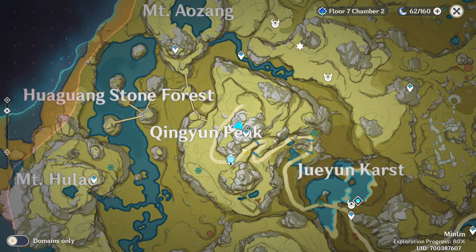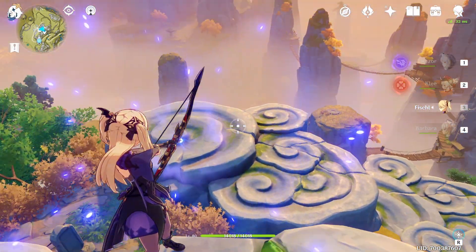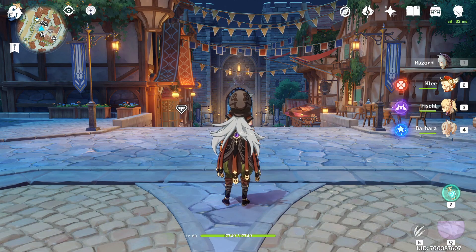This is the last location, at Kunyun Peak. Teleport here, jump down, glide, and the Helichurl is gonna be standing right over there. Those are all the locations for the new Helichurl. If the video was helpful, don't forget to leave a like and subscribe for future content. See you in the next one, bye!